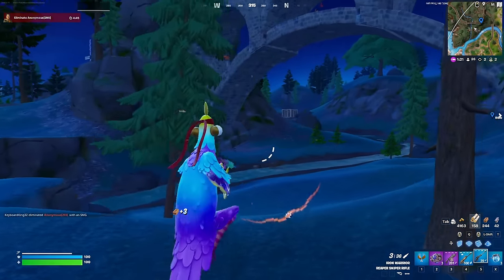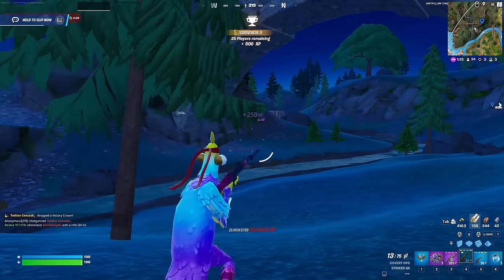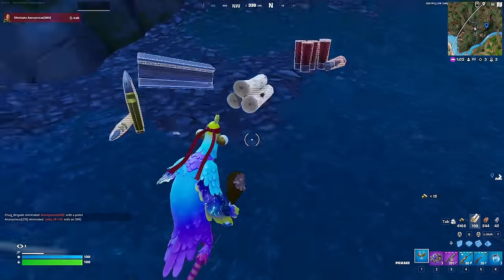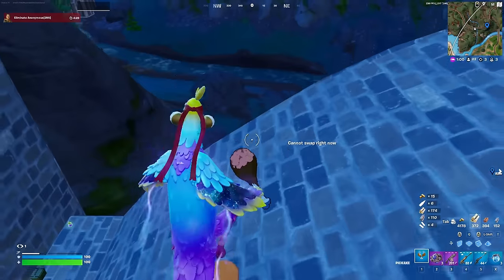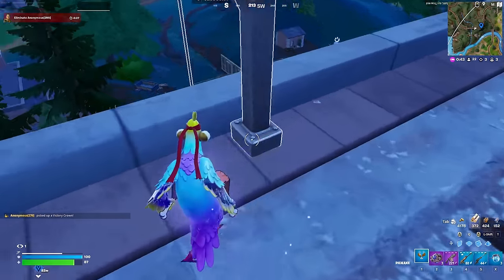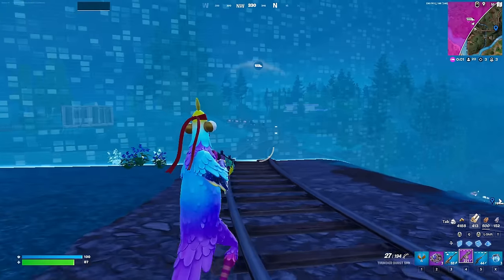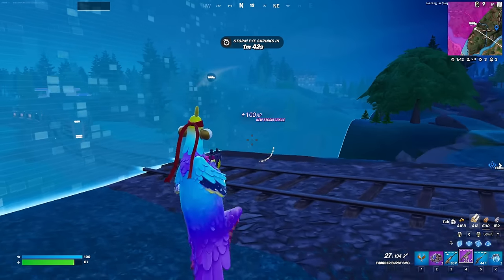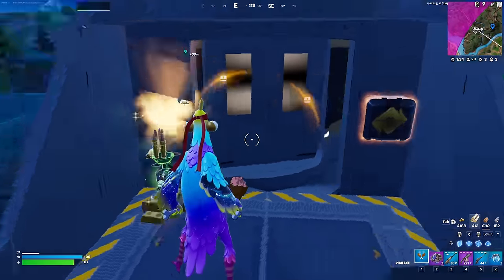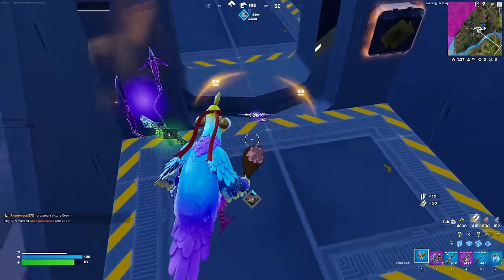That guy scared me so bad — I was just trying to get some mats. I just realized this sniper doesn't have a scope on it, which I really don't like. I honestly think I'm gonna hop on this train because the train usually has a shotgun and if I can get a blue shotgun off this train I'll be set. Here comes the train. We just have to hope that it's unlooted. All I'm asking for is a blue shotgun — I don't care what kind, I just need a shotgun.